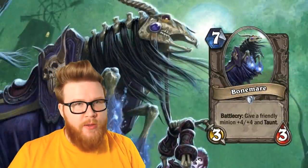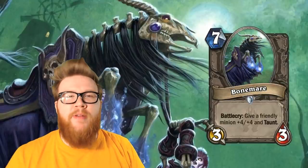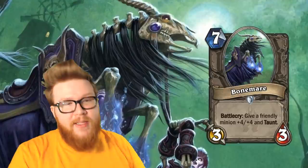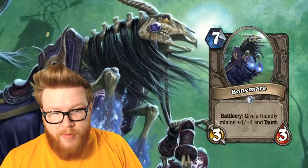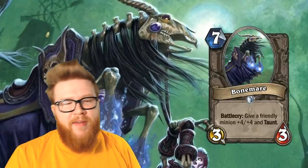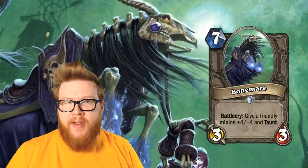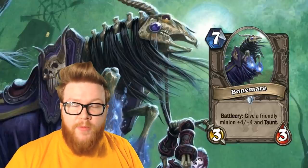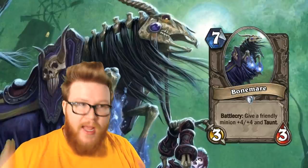Moving on to the second change: you could nerf the stats on the Bone Mare itself. Giving something plus four, plus four and taunt immediately is so darn powerful already. And then when you leave behind that five-five body attached to the Bone Mare, that does a lot of work as well, because if your opponent finds the resources to answer the minion you just buffed, they might not have time to actually answer the Bone Mare. I've seen people chain a Bone Mare into a Bone Mare, buffing the body that got left behind because the opponent just couldn't quite string together the damage to kill the remaining five-five. Reducing the stats on the Bone Mare itself means fewer total stats are being dumped onto the board for seven mana, putting it at seven-seven for seven — a pretty vanilla stat line, but still really strong because four-four of that is instant.